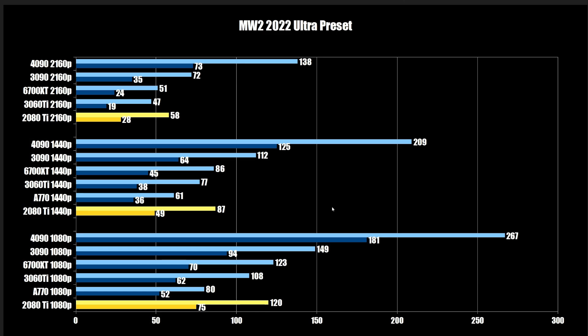Modern Warfare 2 (2022): the 2080 Ti hits 75 FPS on the 1% low, 52 for the A770, 62 for the 3060 Ti, and 70 for the 6700 XT — another solid showing for the 6700 XT. The 3090 reaches 94, and the 4090 is at 181 FPS — in a league of its own. At 1440p all but the 4090 are unplayable, with the 4090 at 125 and the 3090 being the bare minimum. At 4K, once again, this is a 4090 game.